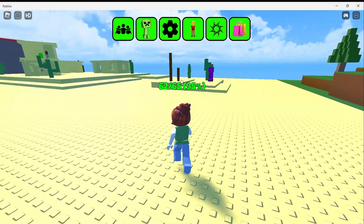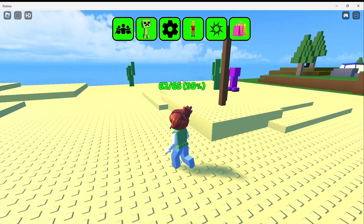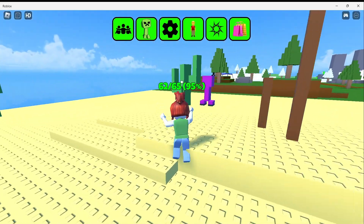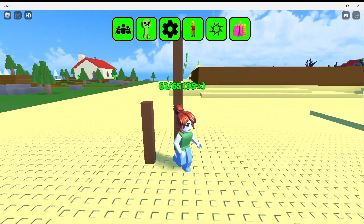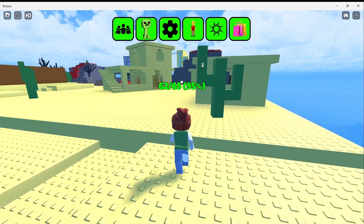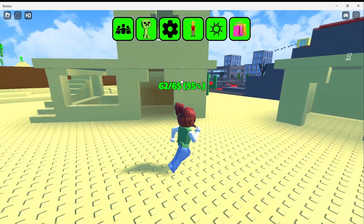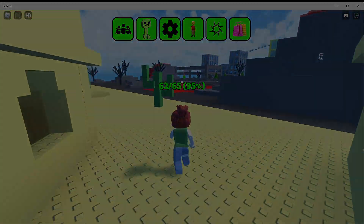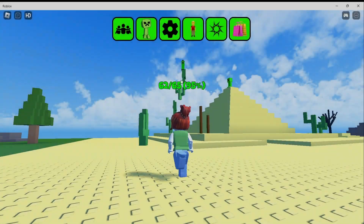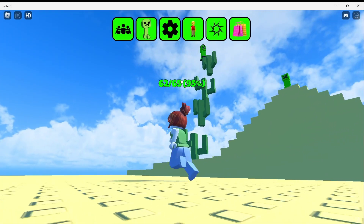Okay, so there was something about the sand somewhere. I wonder if one of the new Creepers is at the desert area. So let's look around. And I see the first Creeper, so let's climb up and get him.